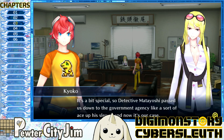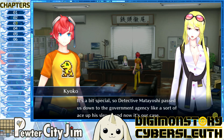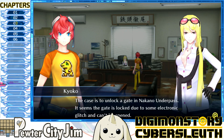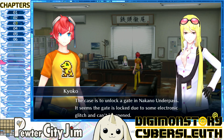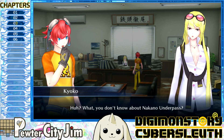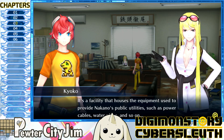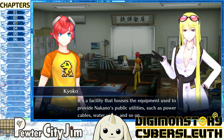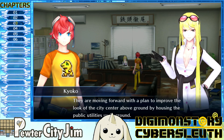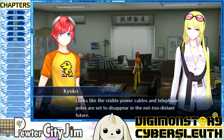It's all a bit special — Detective Marioshi passed us down to the government agency like a sort of ace up his sleeve, and now it's our case. The case is to unlock a gate in the Nakano underpass. The gate is locked due to some electronic glitch and can't be opened. The Nakano underpass is a facility that houses equipment for Nakano's public utilities — power cables, water pipes and so on. They're housing public utilities underground, so visible power cables and telephone poles are set to disappear.